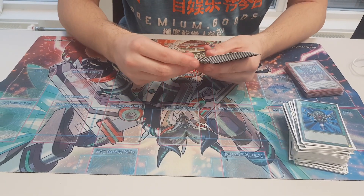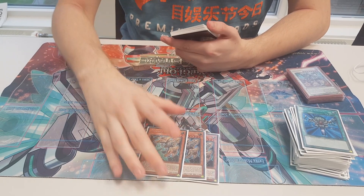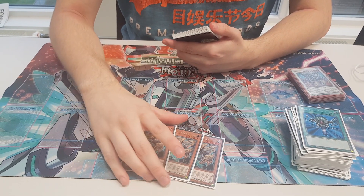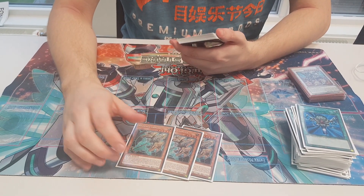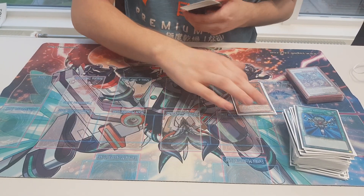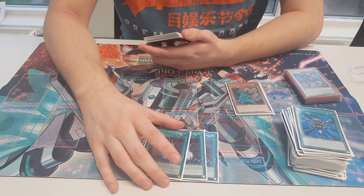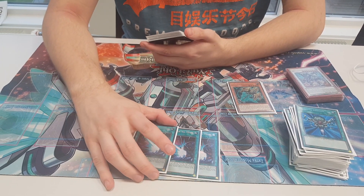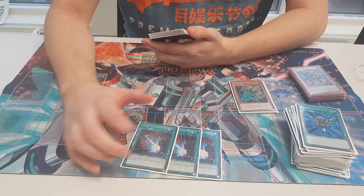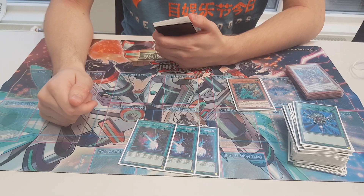And the side deck: Lancia for Dino and Orkist. I actually played Orkist and it came up once — I appreciate it in one of the games. I didn't match Dinos, which I was really scared of, but it's better to not just face it I guess. Dark Ruler for combo decks. I saw it but it never came up — the times I saw it I had other hand traps so I just used hand traps instead.